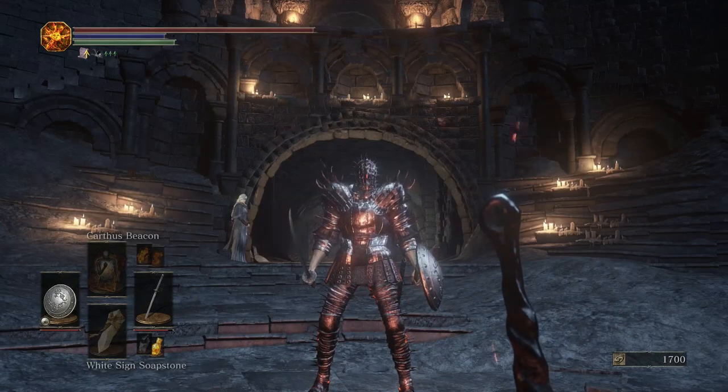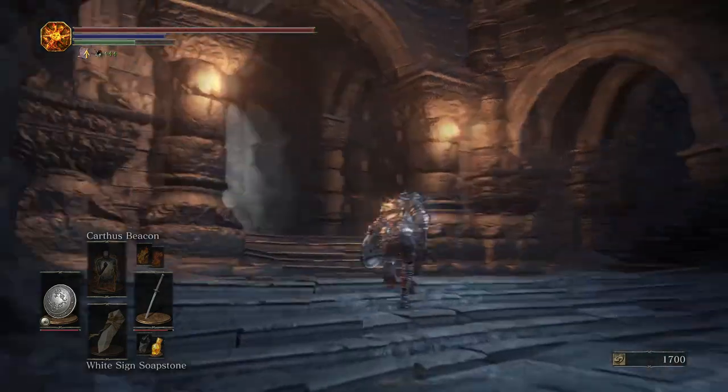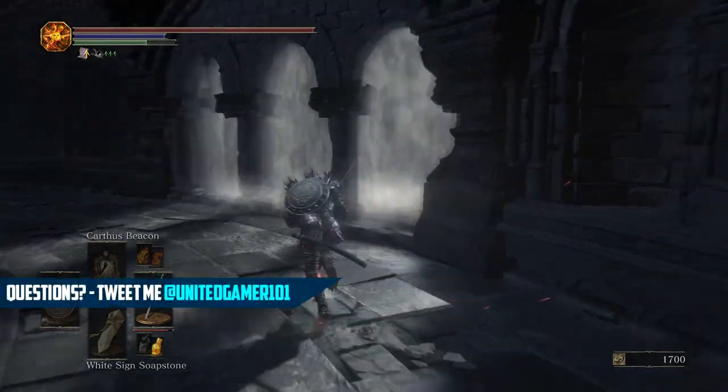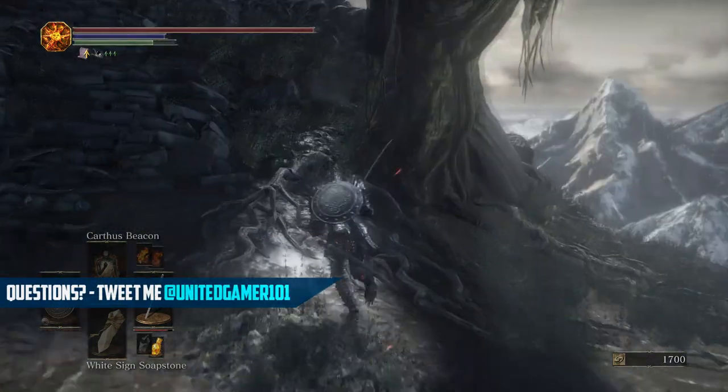Next, at Firelink Shrine, you need to go ahead and buy the Tower Key from the maiden — it's 20,000 souls, so make sure you save up. After doing this, you want to come the route that I'm taking and you're going to visit Snuggly the Crow. You also get an Estus Shard here as a little side point. Go ahead and make your way here and go to the crow's nest.